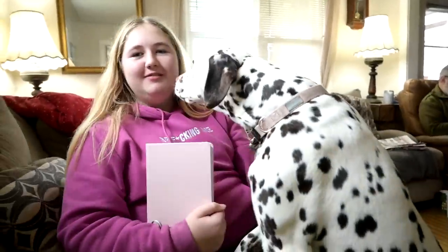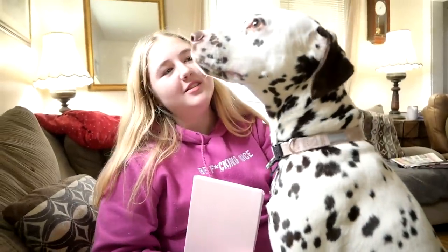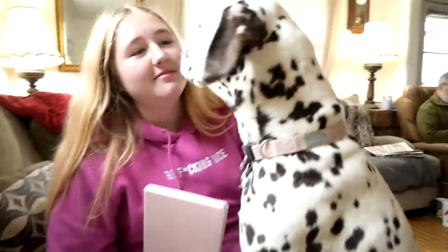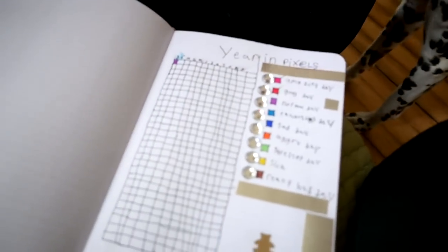Sophie is doing more of a bullet-style journal and she's really into it. Let's show them a couple of your favorite pages. This is her least favorite page, and this is her 'year in pixels' — it's how her day went. She made this chart, and if she had a normal day she colors it purple. She didn't have a good day the other day? It was normal because she had headaches.